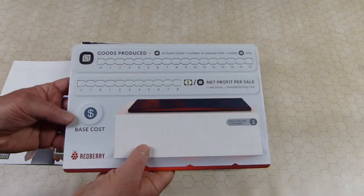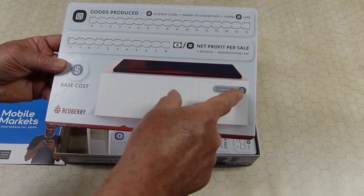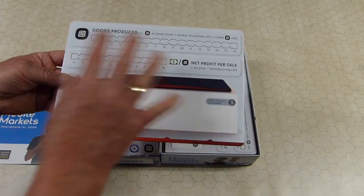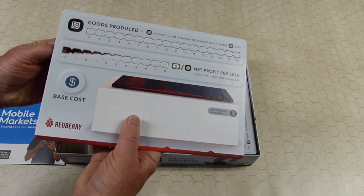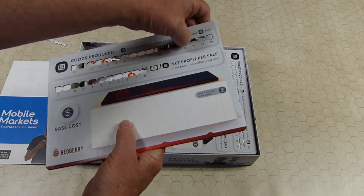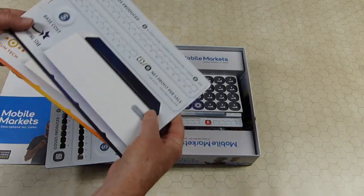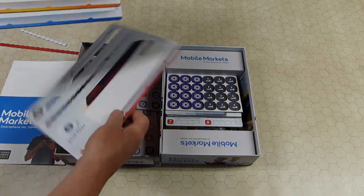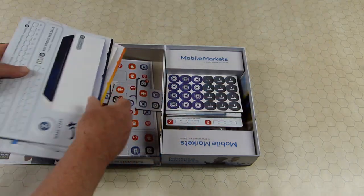Here's each player's base corporate board — pretty thick cardboard. The base cost starts at one; only if a specific spot's occupied do you add one more, and up to three features. Some cards let you add even more features. This punches out so you can move your little block. One board for each player with player colors at the bottom: Redberry, Atlantis, Suntec, and Shooting Star. I think those are the same companies from the Smartphone Inc game.